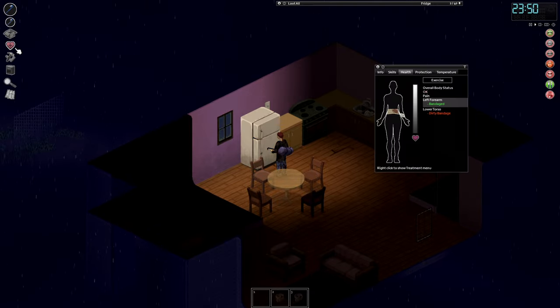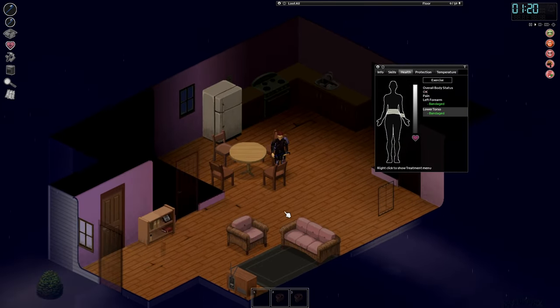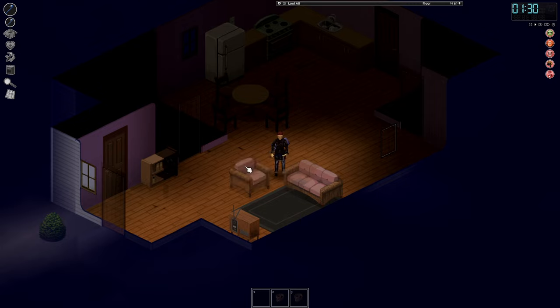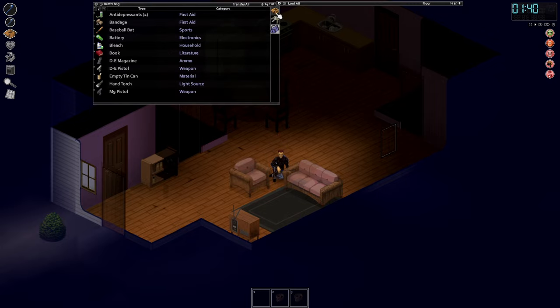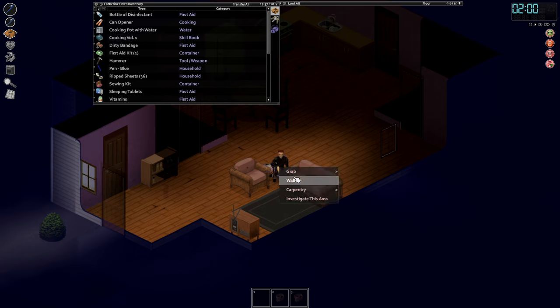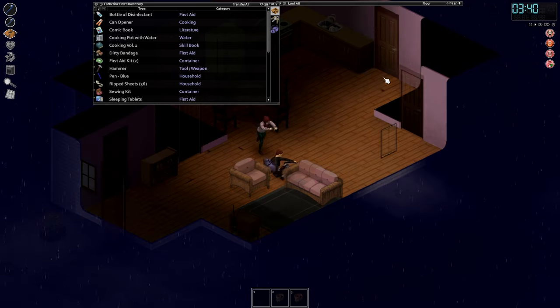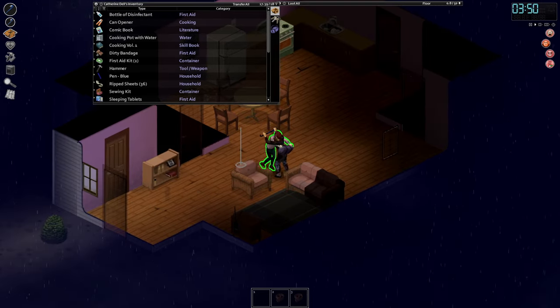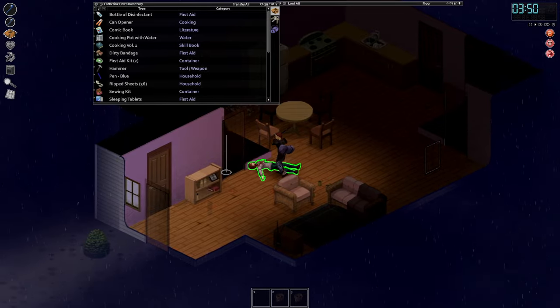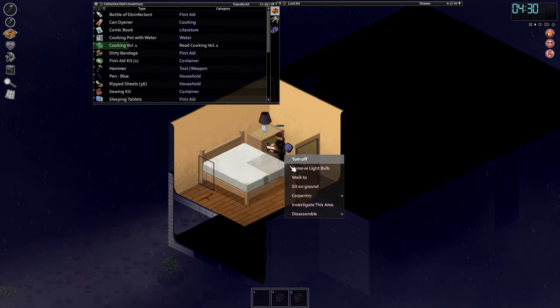We're feeling a bit sick — let's just take things easy. We can't sleep because we're experiencing too much pain. I'm going to sit on the ground and read one of the books. There's a zombie right there. I dropped the comic book by mistake — let's read Cooking Volume 1 instead. The helicopter is gone. A zombie just decided to enter. We are no longer feeling queasy at least, but the window's broken. Still cannot sleep — let's continue to read before we were wildly interrupted.